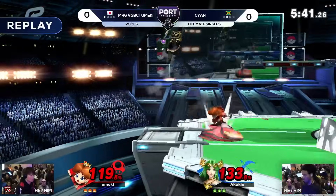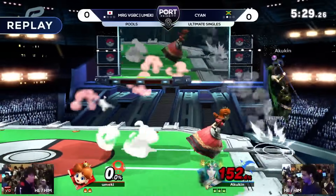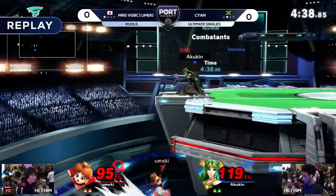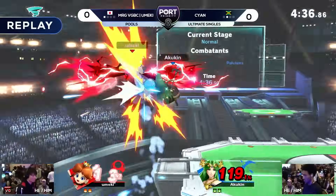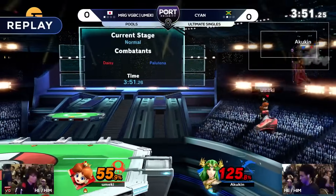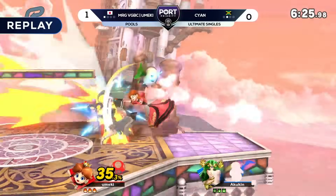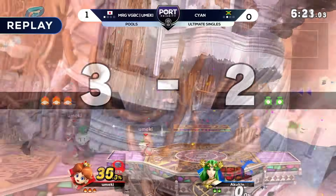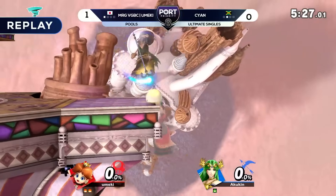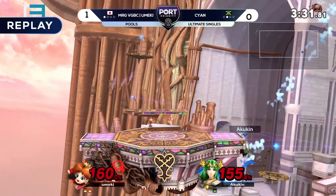What really impresses me is that even though we did see a lot of really technical stuff come out from Umeki, it was still a pretty simple game plan. We didn't even really see the whole suite of Peach tools — down air maybe twice in that entire set. But really sticking to 'I want to see how you deal with this tool, and then if you have an answer I'll switch it up.' At the end of the day, Umeki said hey, if I just stick close to the ground and have a turnip in hand, it looks like there's really not a great answer coming out to that.